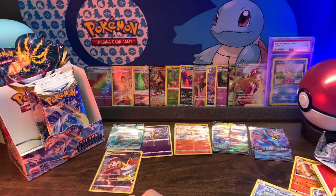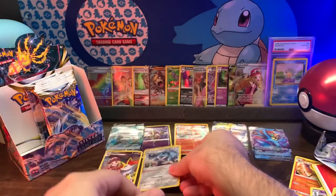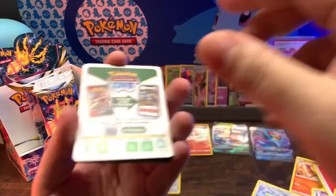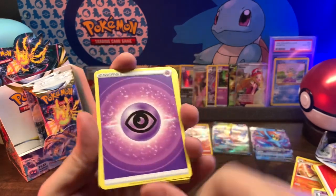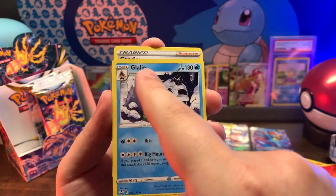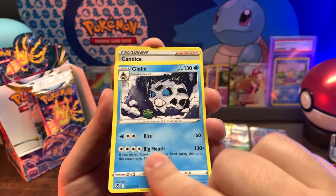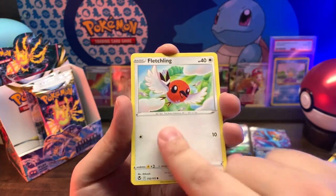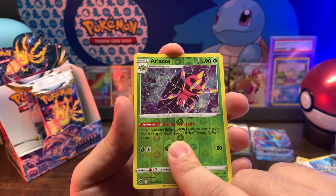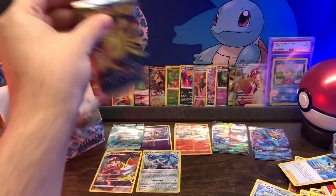It's a banger of a pack. Expect Lugia - let it be Lugia for me. Psycho, Unidentified Fossil, Gallade - I'm just pronouncing that completely wrong, or he just doesn't look like a Gallade. Candace, Zigzagoon, Fletchling, Dratini, Klink, Stunfisk, reverse holo Arcanine - very elegant, but not what I wanted.